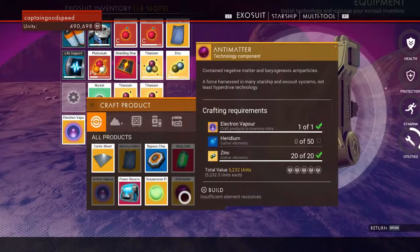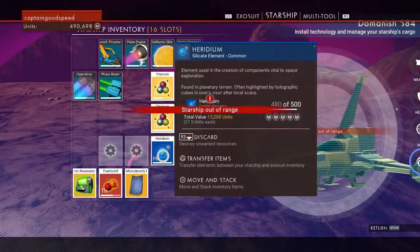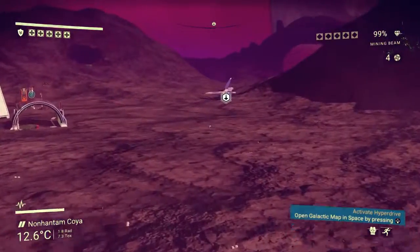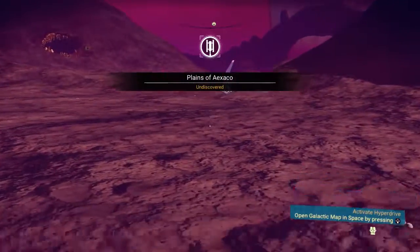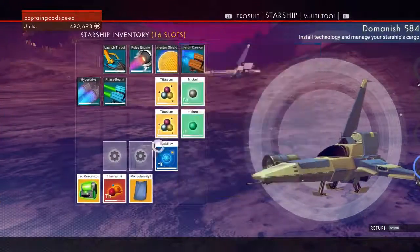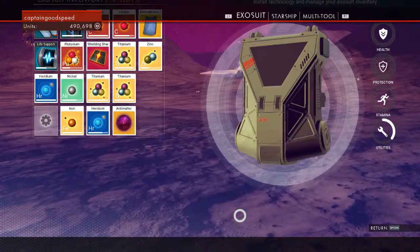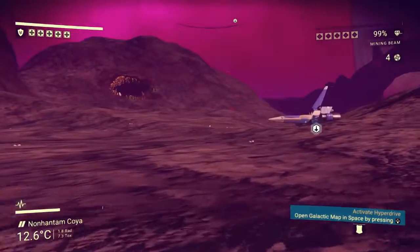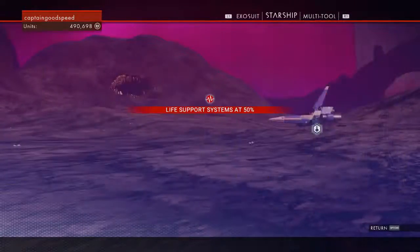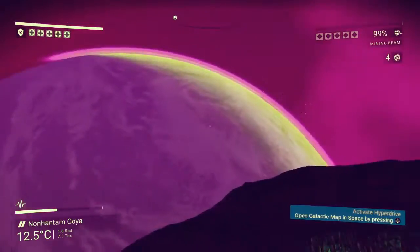Let's craft our electron vapor — there we go. We should have enough for the antimatter... but we need some iridium. I thought we had some — assuming we're out of range of the starship, that's why we can't make it; the iridium is in our starship inventory. Let's move along the planes and transfer that over. Then go back into this and make our own antimatter — there we go. Now we need to create a warp cell like that.